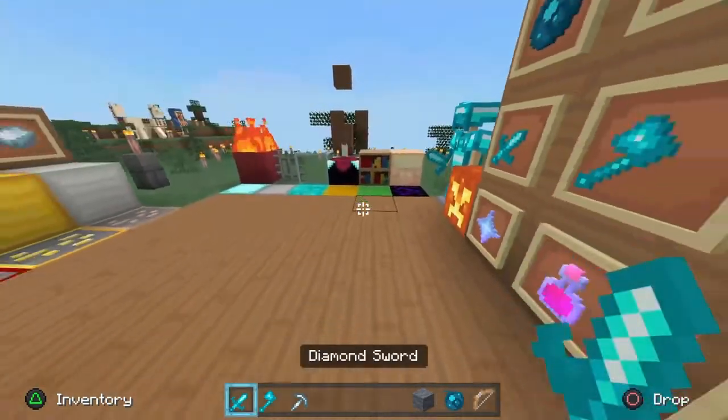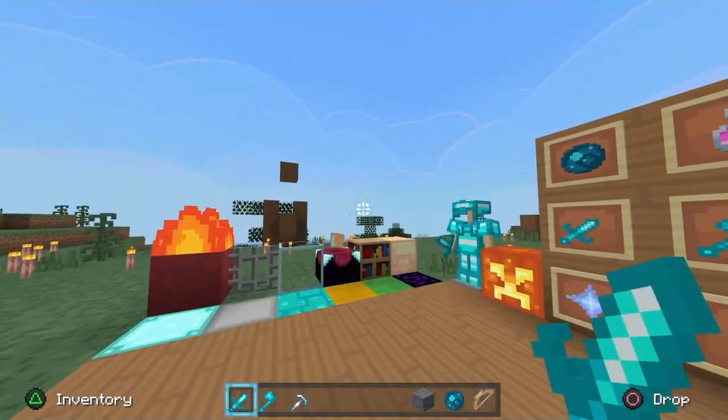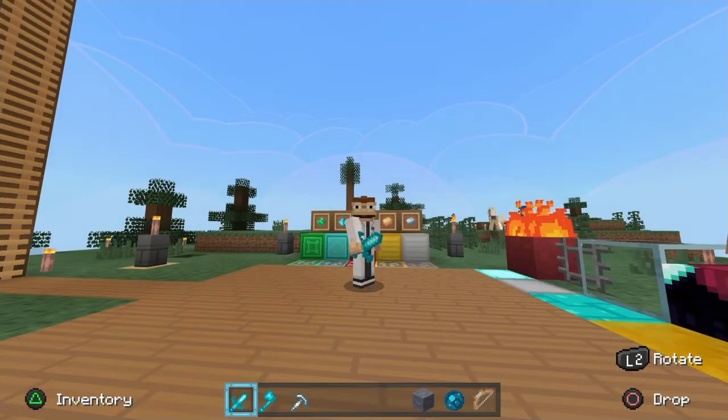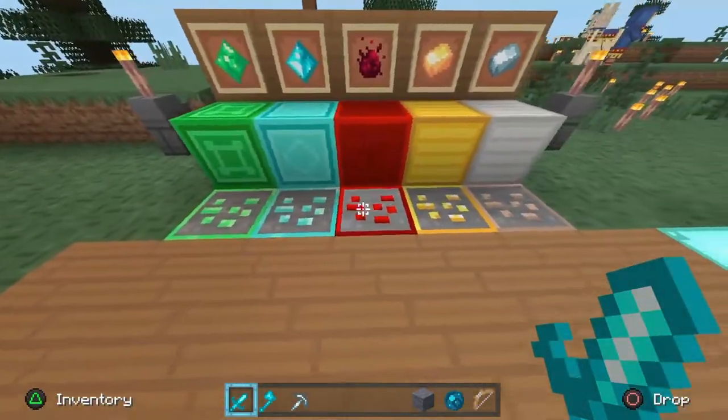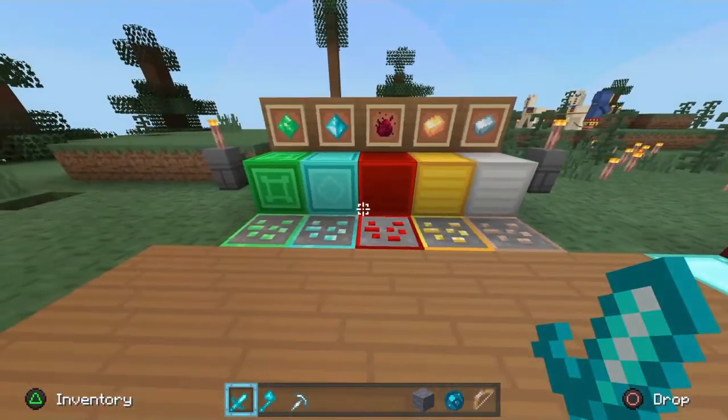One of the most noticeable things is definitely the Shortsword. This is a PVP-centered pack, so the Shortsword is going to be something to notice. The outlines on the blocks for Skywars — very helpful.